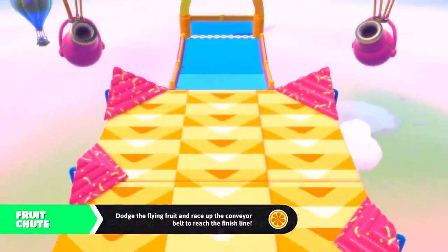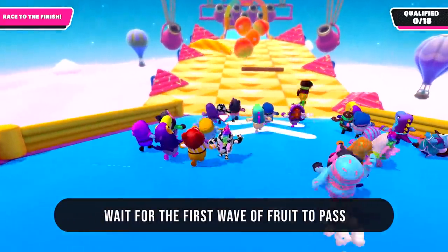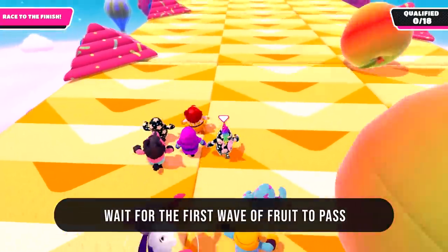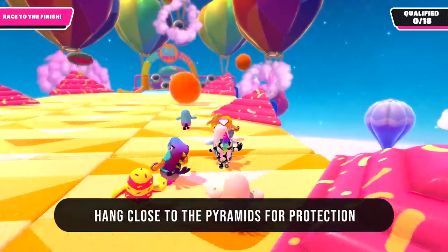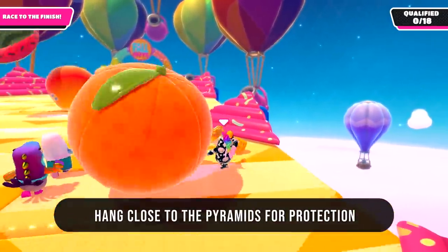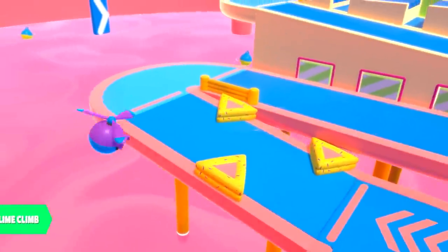Next up is Fruit Chute. I think it's always smart to wait for that first wave of fruit to go past before you jump to the conveyor belt — anyone who gets on too soon always seems to get beaten by those apples. My other trick is to stay to the sides and as close to the pyramids as possible, since they block a lot of fruit from hitting you.